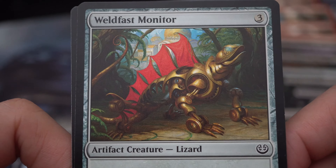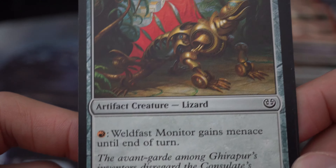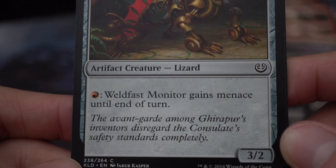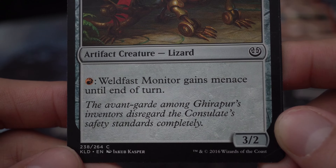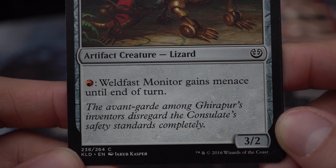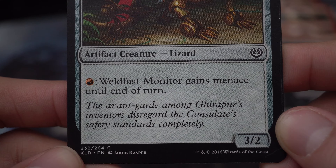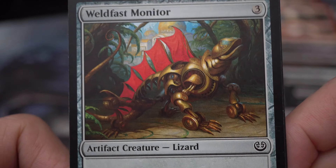Weld Fast Monitor — three colorless artifact creature, lizard. Weld Fast Monitor gains menace until end of turn. 'The avant-garde among gearsmith inventors disregard the consulate's safety standards completely.' 3/2.